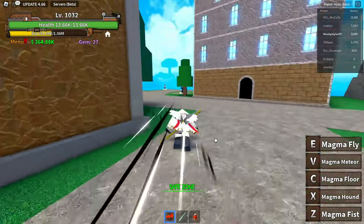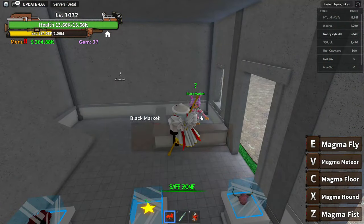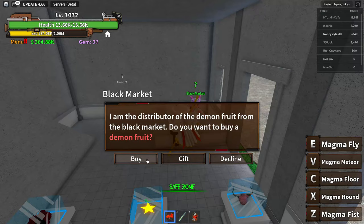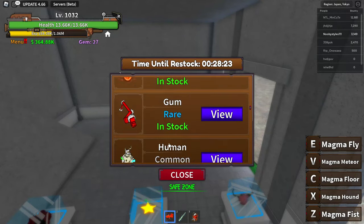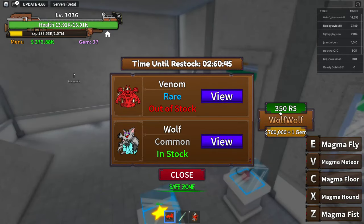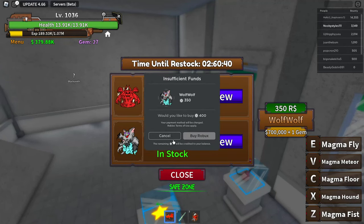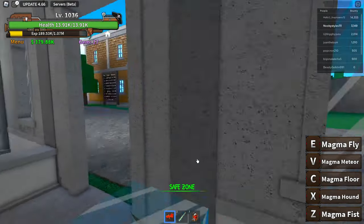After completing the quest, go over to any NPC and interact with them. Then go back to the Black Market, click on it, click on Buy, go to the last fruit again, click on View, click on the Robux icon, then click Cancel and Close.